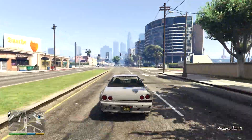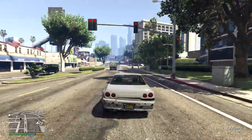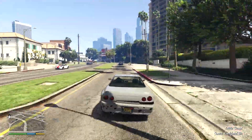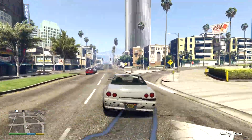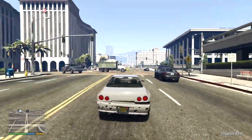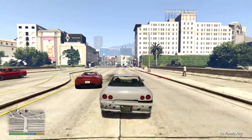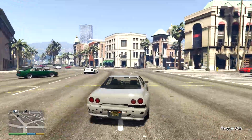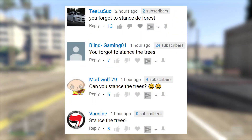In this video I want to check out the Elegy RH5, which is the Elegy import version — the more accurate real-life version, as if it was imported into Los Santos from Japan. Any of you that are into imports and law-friendly stuff are going to absolutely love this video. There's plenty of builds and stuff to get on with, including liveries, pace cars, and police cars — they are so damn cool.